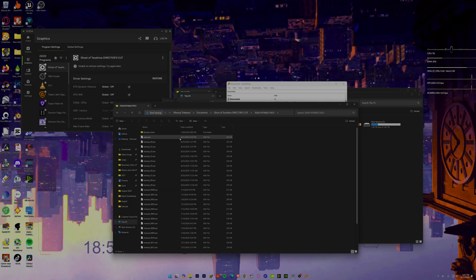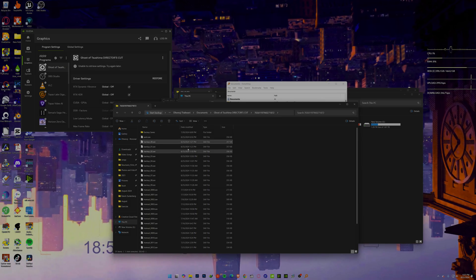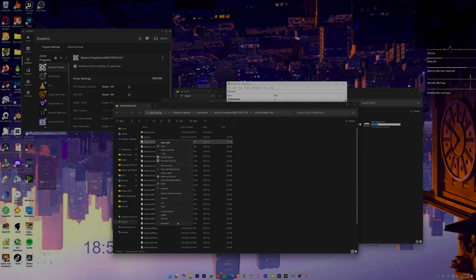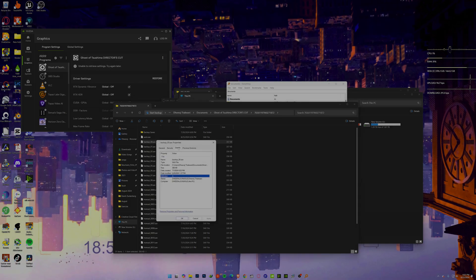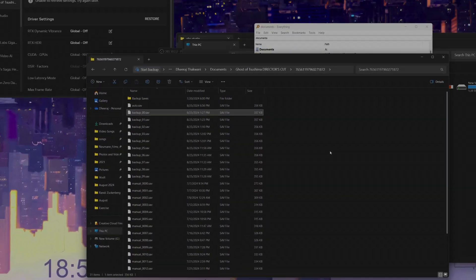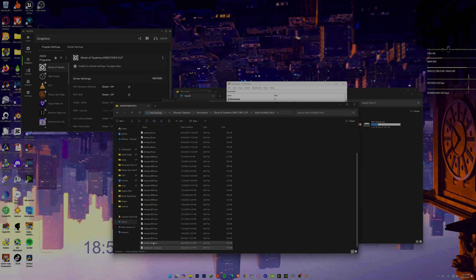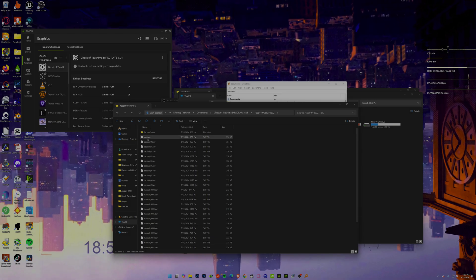Here's the clever part. Take the most recent backup save and check its properties — mine shows around 1:27 PM, which matches when I last played. Now copy the corrupted autosave file and rename the copy as a backup so we preserve it.